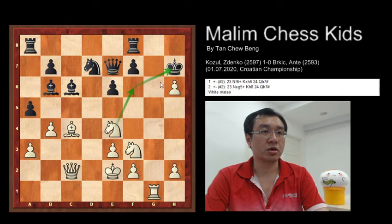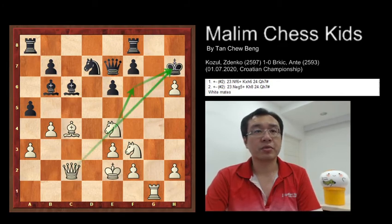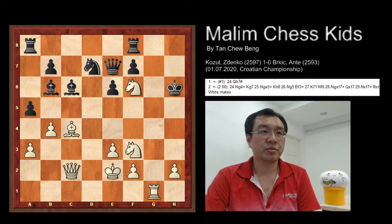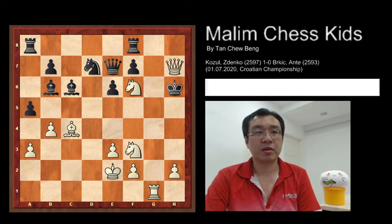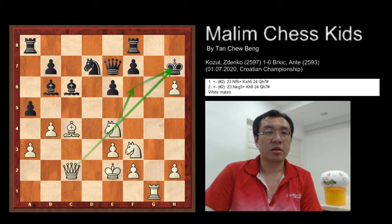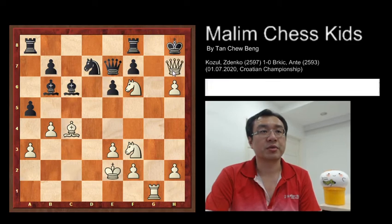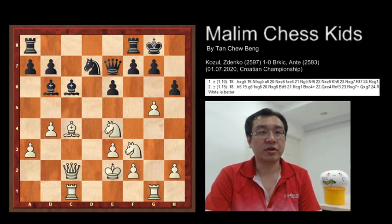At the same time, the queen is open and checks the king. So Knight F6 check, King captures H6, then you have Queen to H7 check. Back to this position — if the king moves to H8, then you have Queen to H7 check. So in the actual game, after G5, Black plays H5.